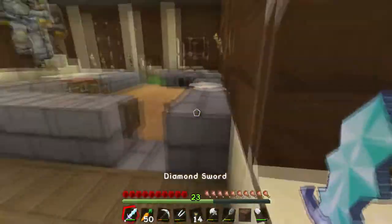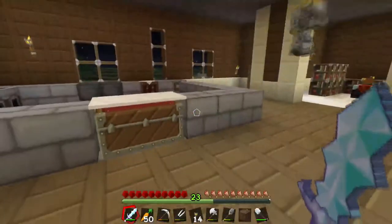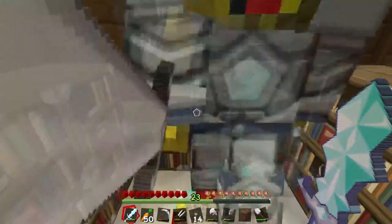I feel kinda bad. Anyway, I started the kitchen. Oh, did you show them our new enchanting room? Oh yeah, for sure — level 30, max. We should put an anvil right in the middle, or maybe three.